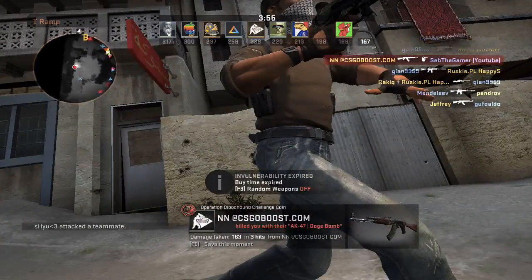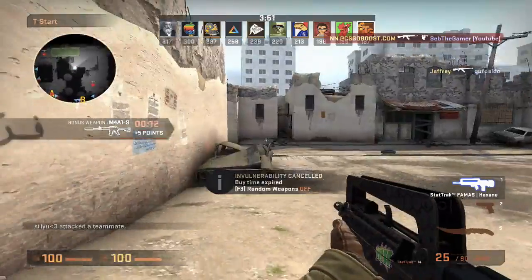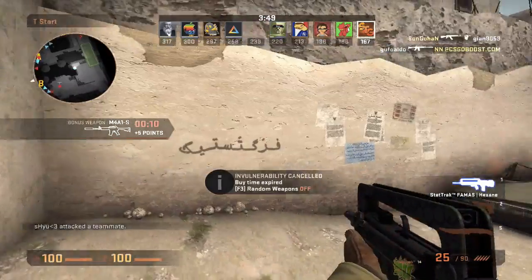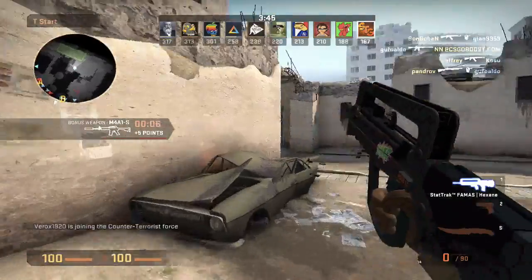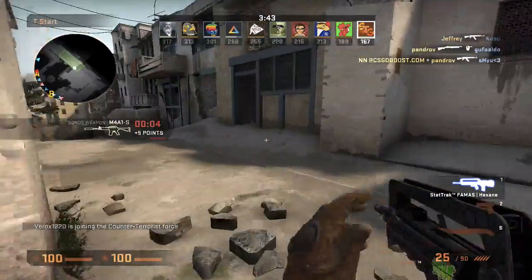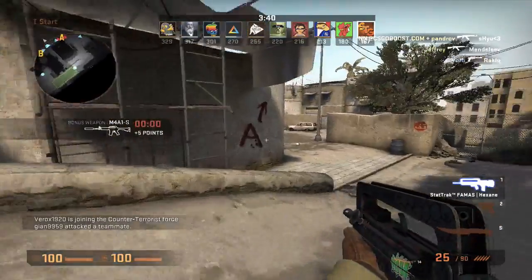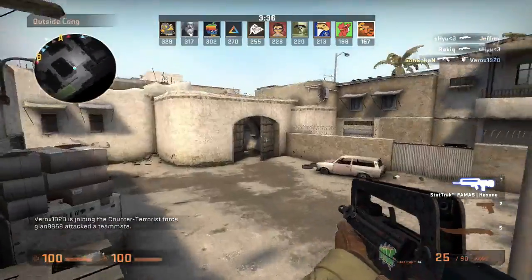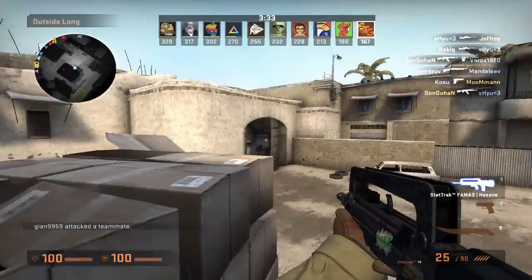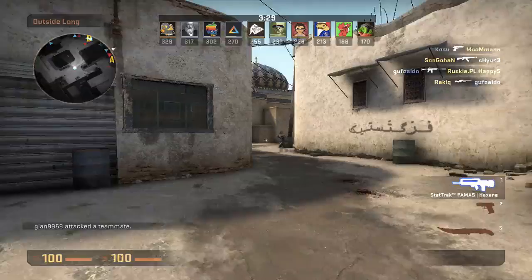I'll show you the spray pattern now, gamers — great wall here. The spray pattern goes up and then it's more or less like a tree shape, so it's very easy to control. It's not a very hard weapon to control. You could say it's a give-or-take newbie weapon, but I have seen a lot of competitive and professional gamers use it.